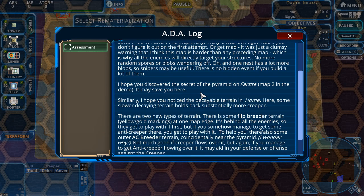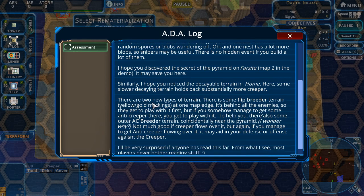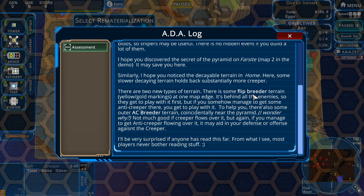He hopes you notice the terrain here - slower decaying terrain holds back substantially more creeper. There are two types of terrain, including flip reader terrain. One more map edge is behind all the enemies so they get to play with it first. He managed to get anti-creeper there for the player to use as well - there's also some outer anti-creeper breeder terrain personally near the pyramid. Not much good if it flows over it, but if you manage to get an accurate flow it'll aid in your defense.